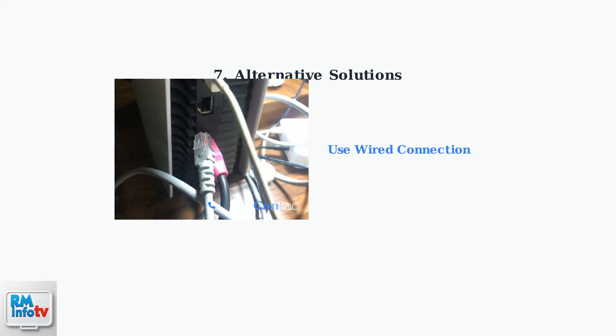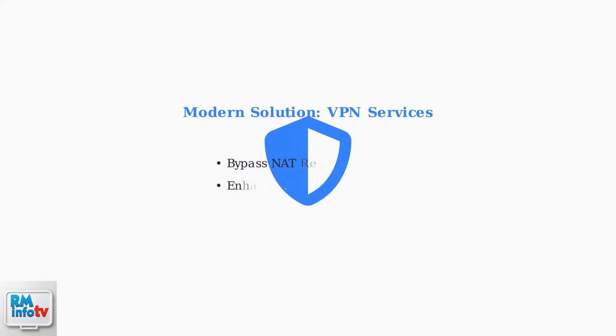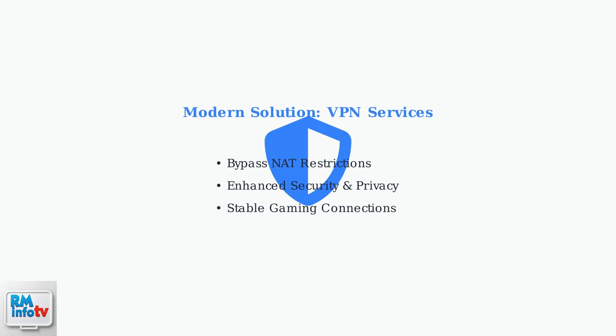If problems persist, try using a wired ethernet connection instead of Wi-Fi to eliminate wireless interference. You can also contact your internet service provider for assistance. Many users are now using VPN services to bypass NAT restrictions entirely while enhancing their network security and privacy during online gaming.